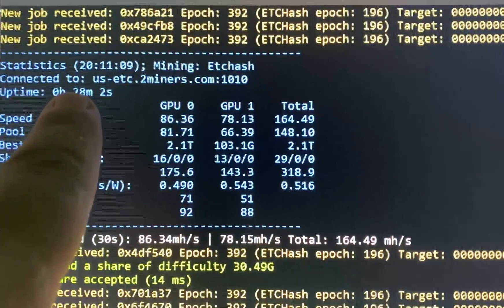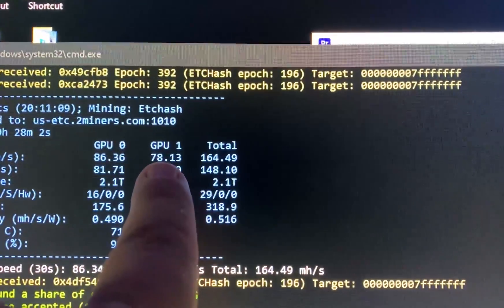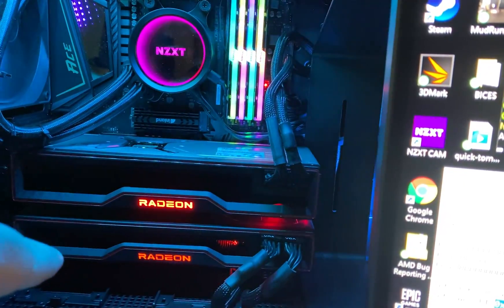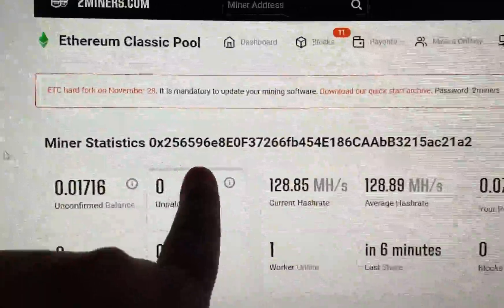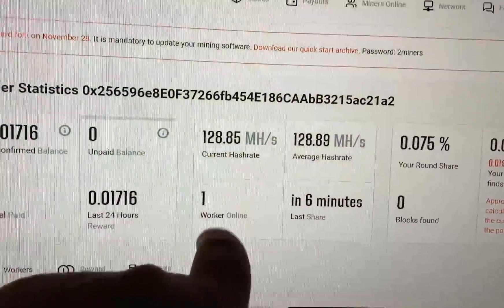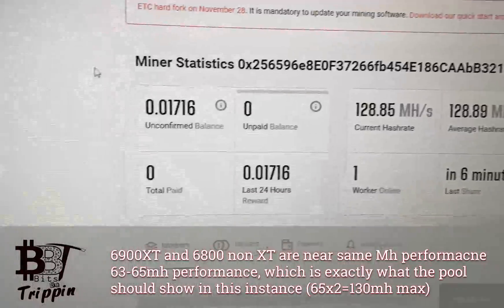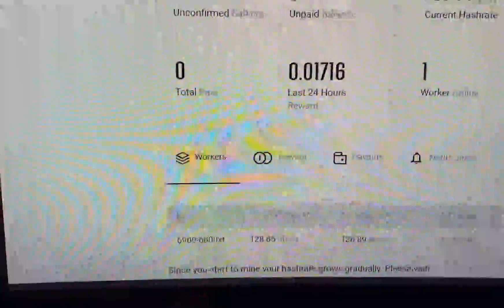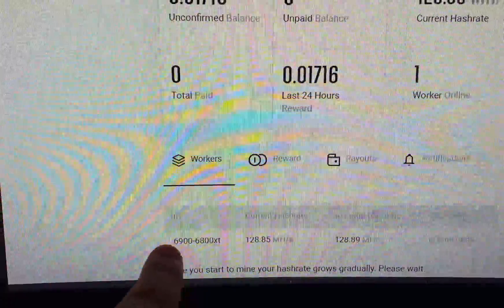This has been running for about 28 minutes, showing 86 megahash and 78 megahash on the 6900 and the 6800. But the reality is, letting this run on a pool, you can see the actual address — it's showing I'm getting 128 megahash total. This has been running for 30 minutes; I'm going to let it run more, but for the purpose of this video...